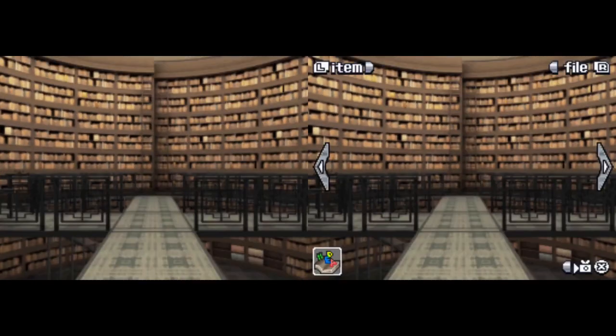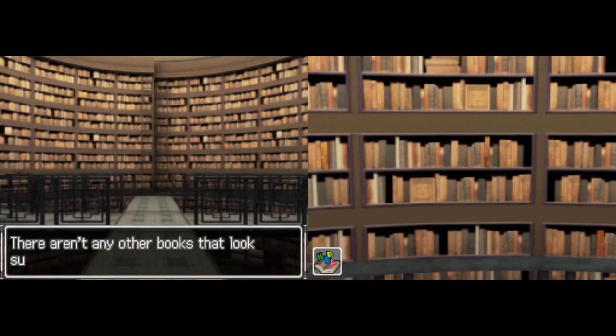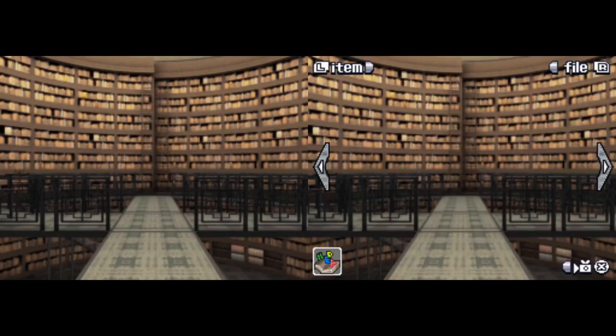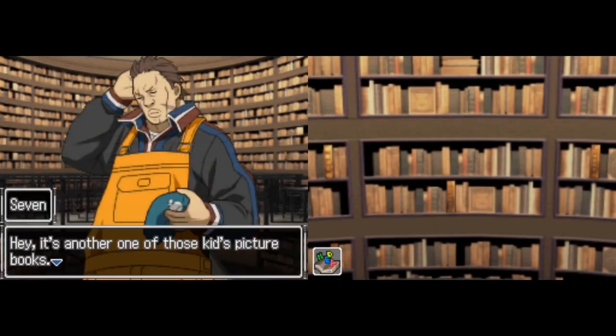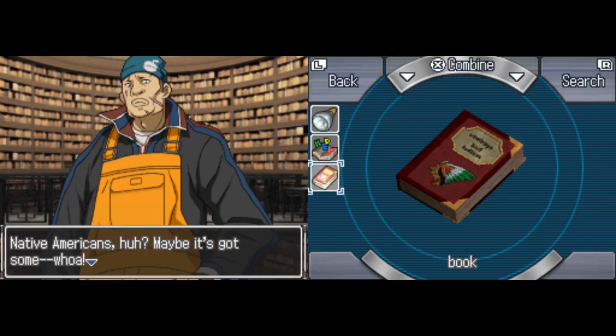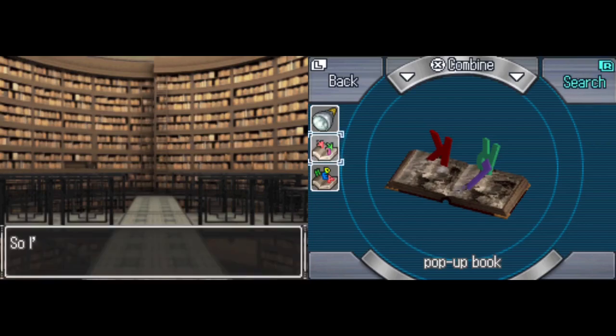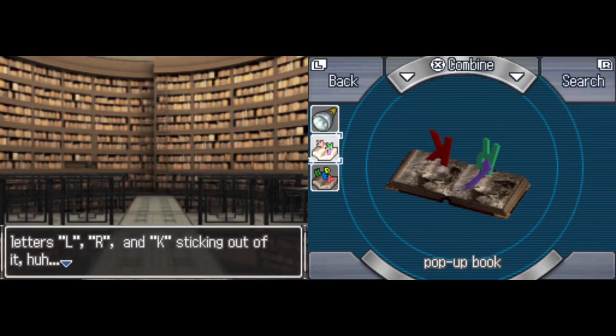Making our way around... aren't there any other books that look suspicious? There's another one of those kids' picture books — I finally found it. Looks a lot like the other one we found. This one has some Native Americans on the cover. Hey Junpei, take a look at this one. Maybe it's got some— Whoa! Guess it's one of them pop-up books. Got the letters L-R-K popping out of it. Can't make any sense out of them though. Large, round, and kinky? Nah, that's probably not. I've got a picture book with the letters L, R, and K sticking out of it.